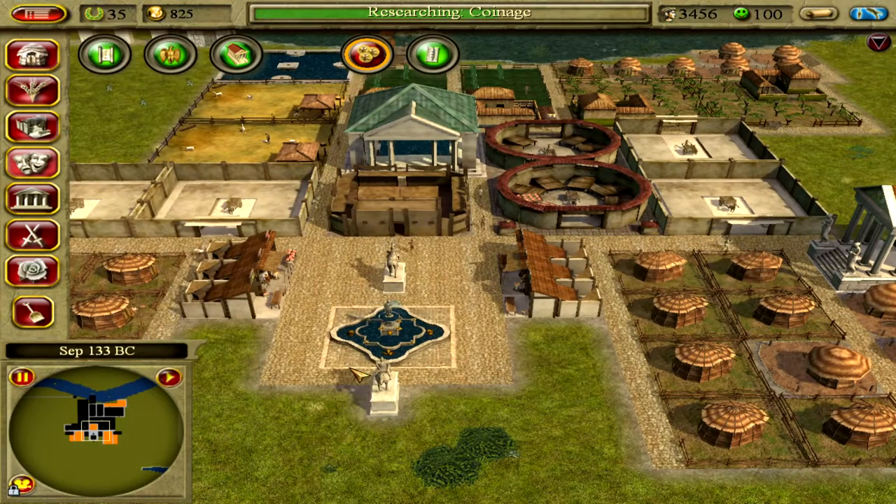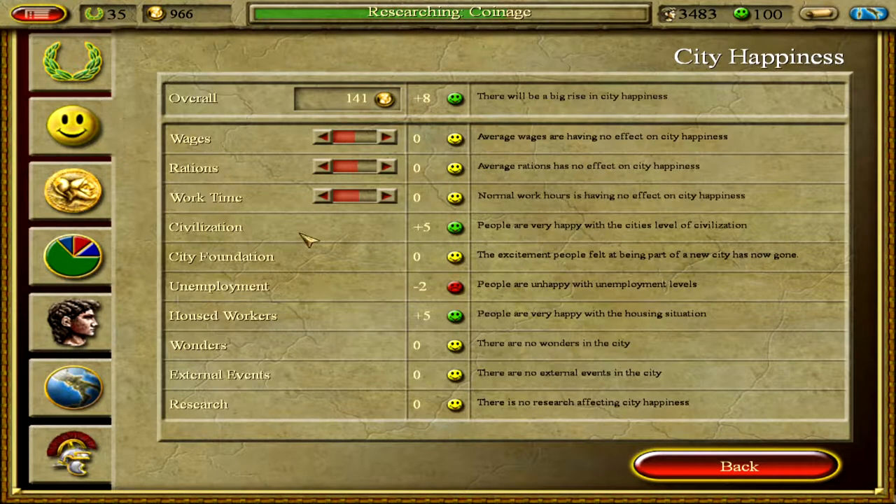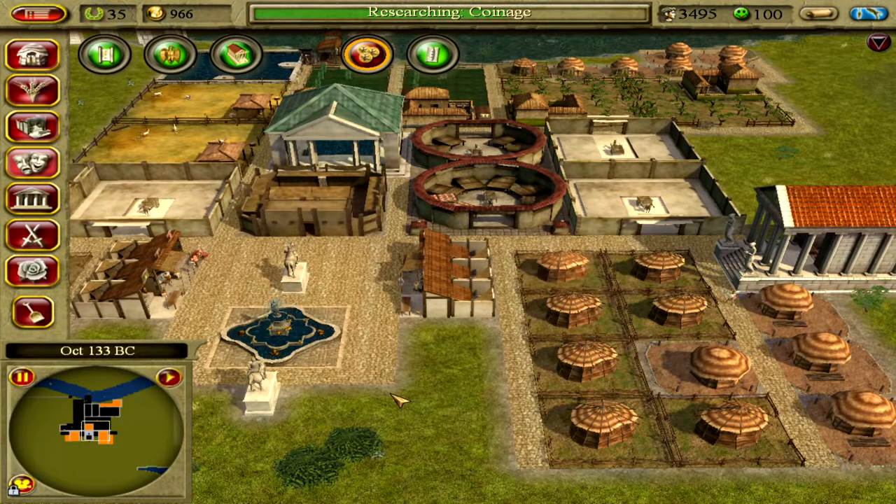Now we just need to earn some money because we're pretty low. How much are we making? 141 — okay, that's pretty good.